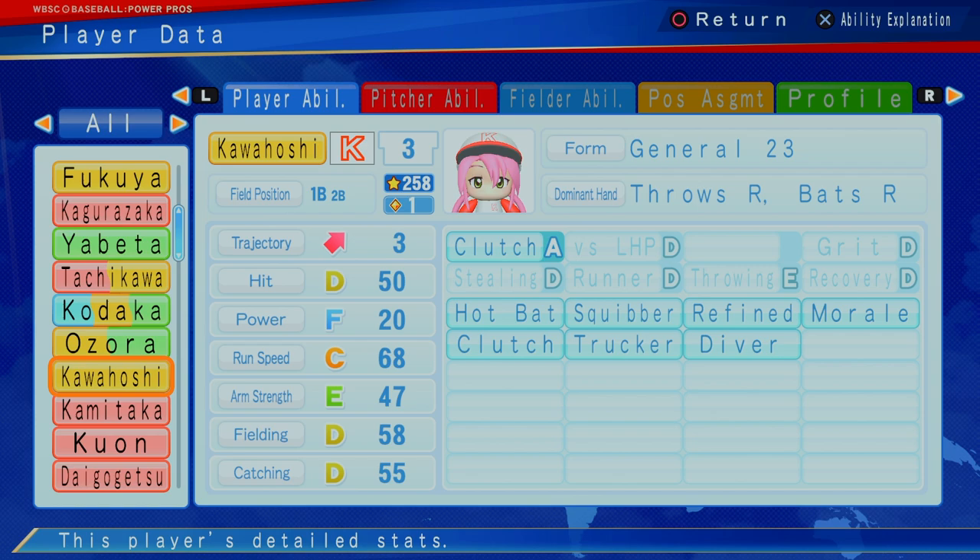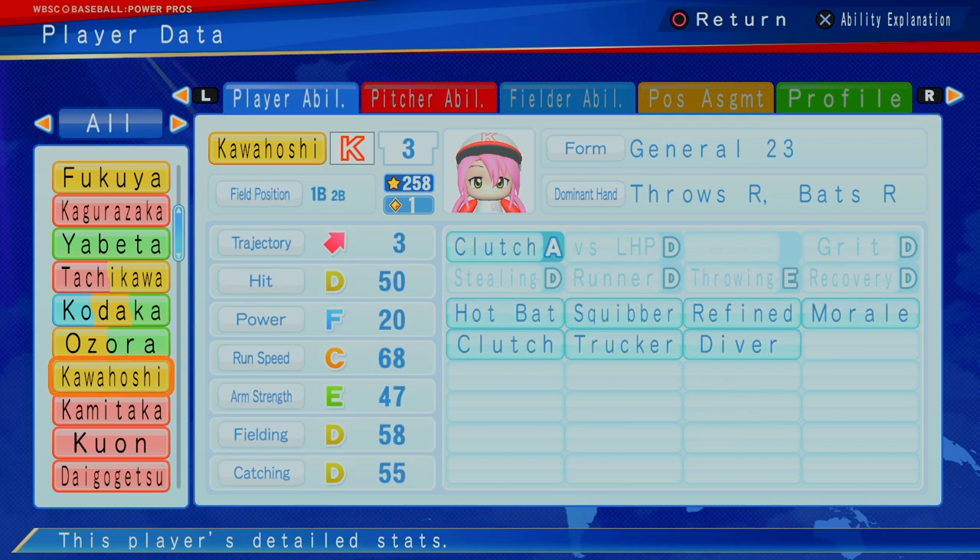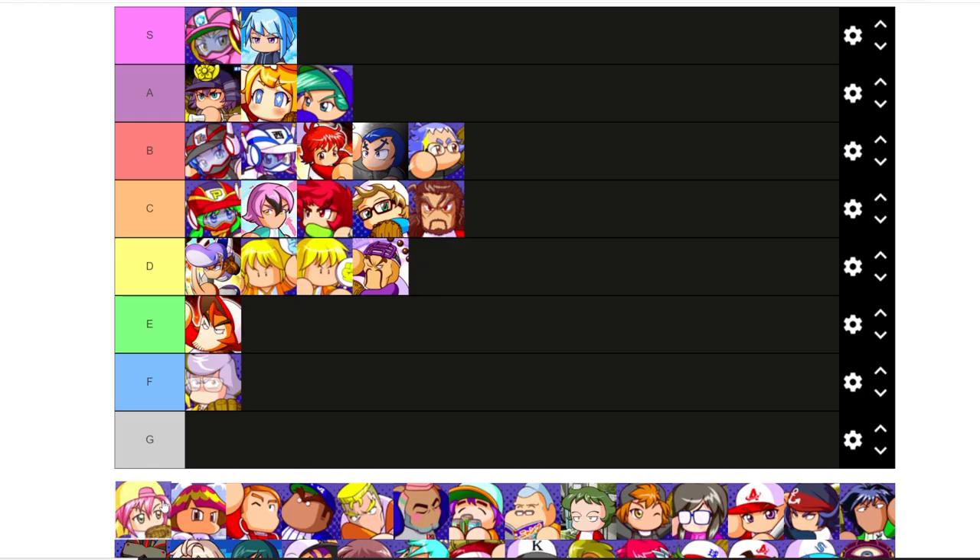Kawahoshi — first base, one star, also can play a little bit of second. Don't sleep on that. The E second base — not the best defensively, but can do it, can hit a little bit. Run speed C, arm strength C, E fielding, D catching D. Great clutch at one star. Kawahoshi is likely a good person to put at second — probably C right in the middle. Kawahoshi as C.